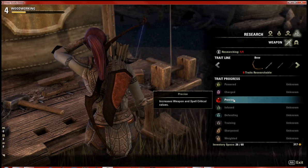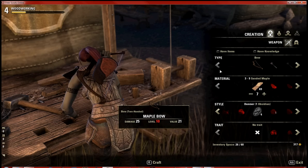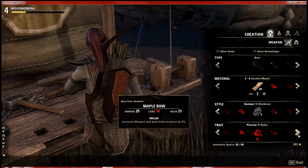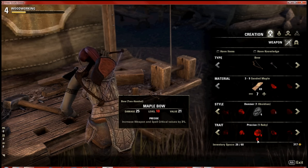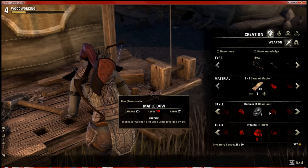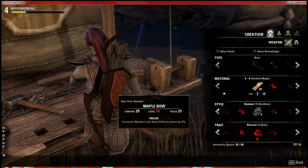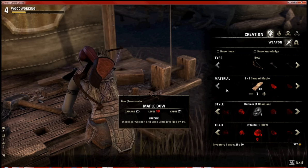I don't have any rubies right now — I had to use them for a weapon. But if you have researched a trait and you have the proper gem it requires, you can select it. It will tell you the number needed; you just use one, hit craft, and you're good to go. That is the basics of crafting, as simple as I can put it. Hopefully this will help a lot of you.